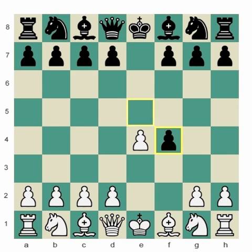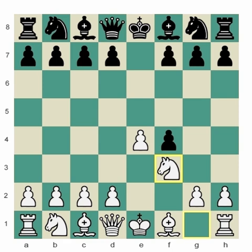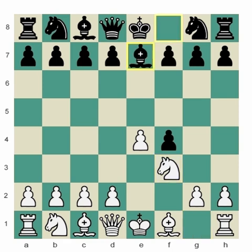So here we are in the King's Gambit. Black takes, white plays knight f3, and black plays bishop to e7. Now you have to understand the point of this move. The point of this move is to play bishop h4 check before white is able to castle, and prevent him from castling.